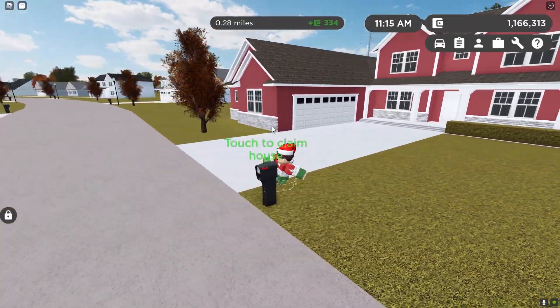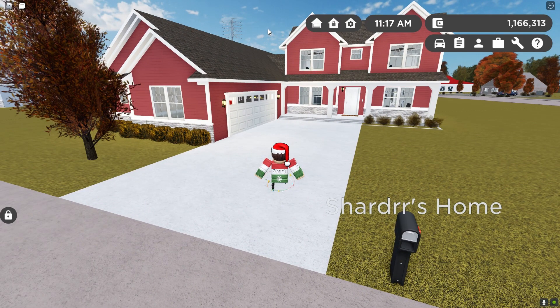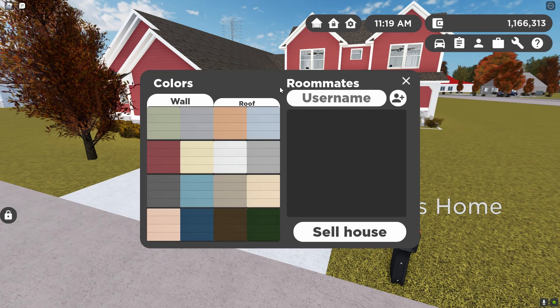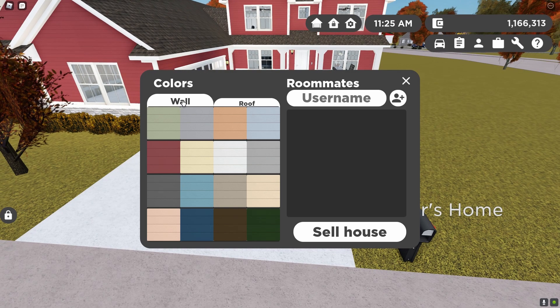A groundbreaking feature in this update is actually house customization. Now if you claim a house and press the settings button, you will get a customization option where you can add roommates who are able to unlock and lock your doors. Roommates are also pretty sure able to customize your house as well.